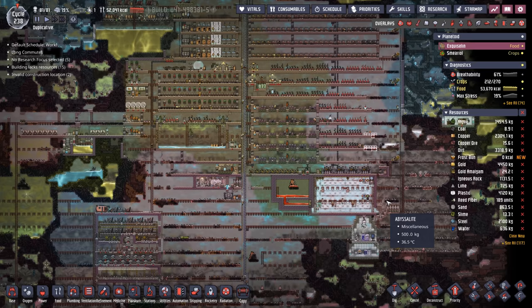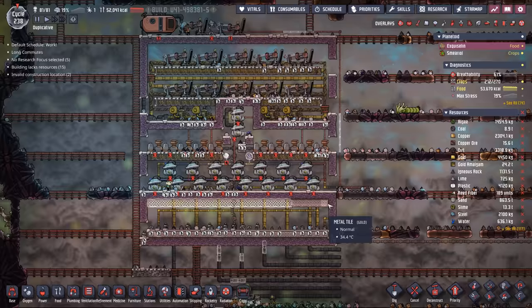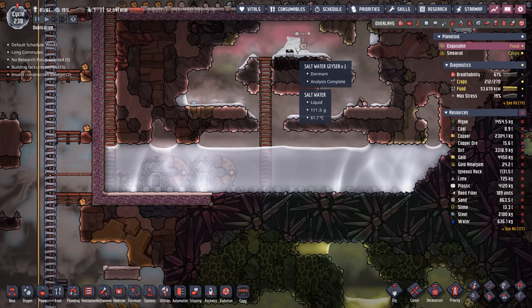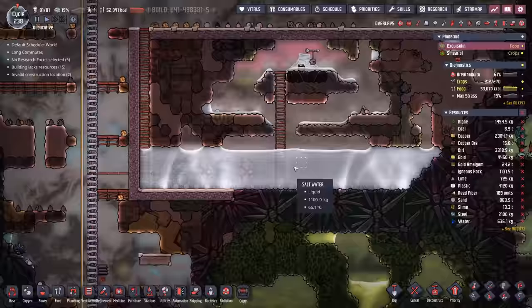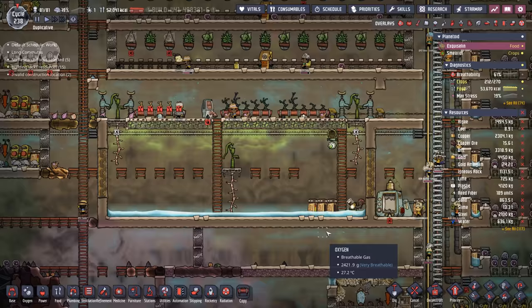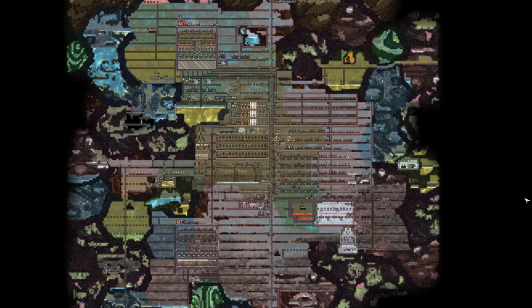Right now we're only sitting at 37 critters and it's going to take a lot more fish to feed this colony. We're at 81 dupes, which means it's time to build another mega spawn. This is not a light project — it's definitely taking a lot of resources. Temporarily speaking, we're going to be supplying it using this saltwater geyser. We've been saving up quite a bit of saltwater, transporting all of it in insulated liquid pipes all the way to mega spawn two. We're also going to be tapping into this giant water pool soon because our main tank is getting a little thin.